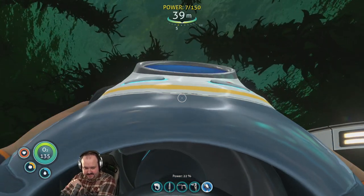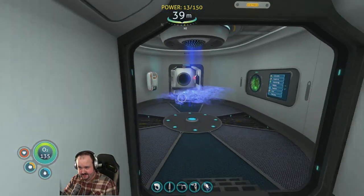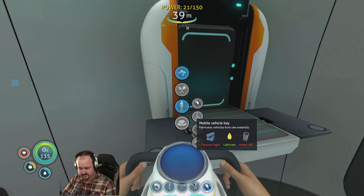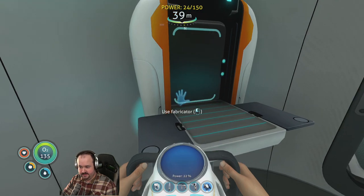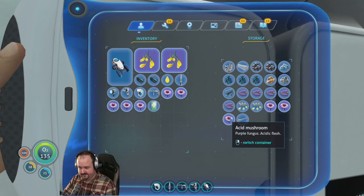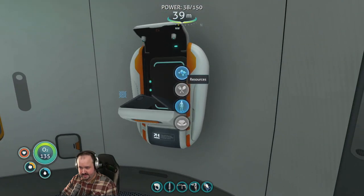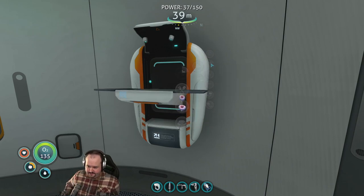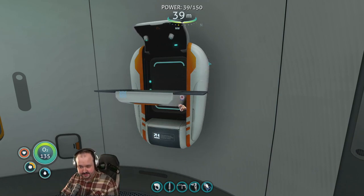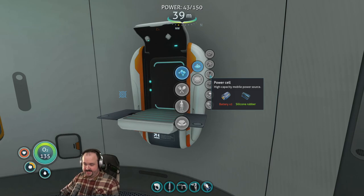It looks like the sun is starting to come up, getting a little bit more power — but not a lot. We need lubricant, power cell, I need power cells. Batteries. Let's get the battery ingredients again, make batteries. Then the power cell requires double batteries and silicone — basically like a big battery. And then titanium ingot.